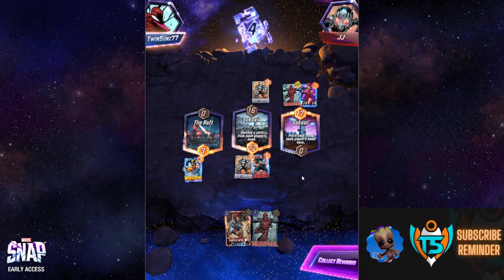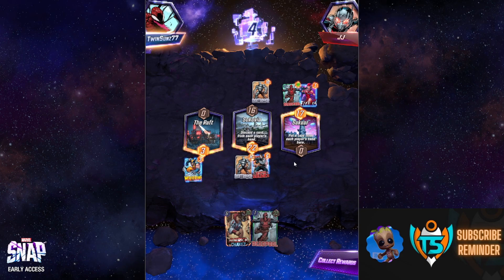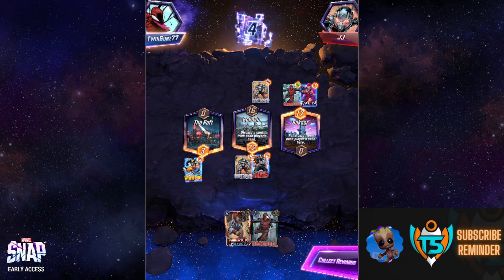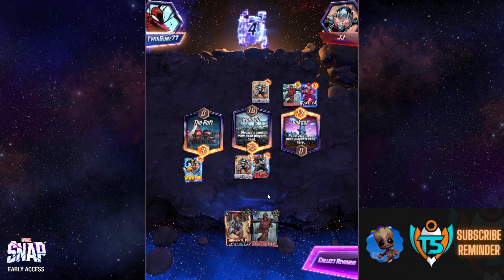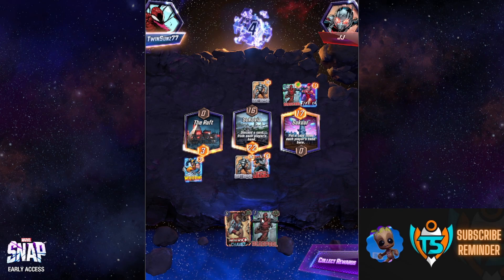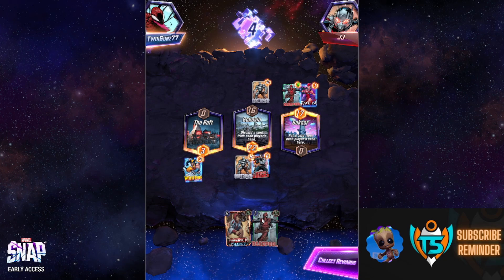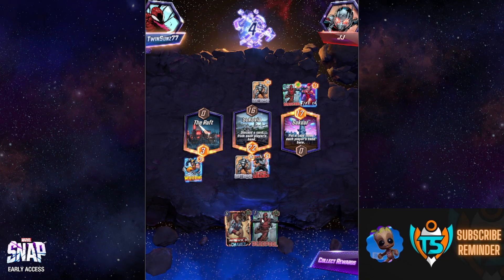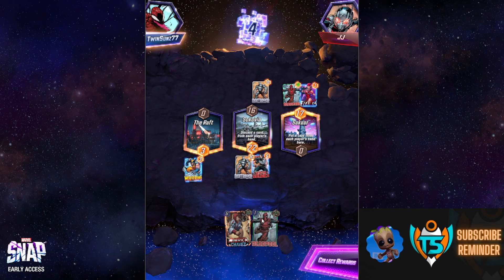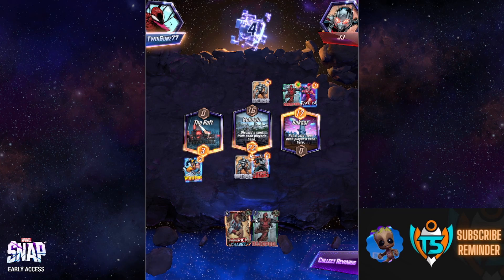What a Marvel Snap game — but it still shows off the deck premise with Deadpool working well. If we'd gotten Black Panther, he's just as good on turn five, and the best turn six play is building up on five and then playing both Deadpool and Black Panther together. America Chavez served as a backup for consistent draw. If you have Venom, put him in and drop Wolverine or Chavez. The deck is extremely fun — I highly suggest trying it out. Leave a subscription, like, and comment, and we'll catch you next time. Keep snapping!